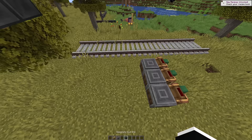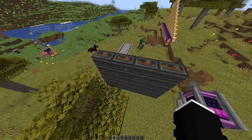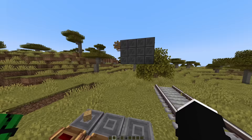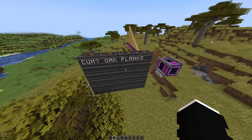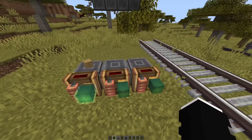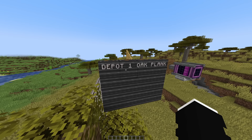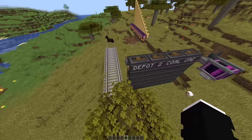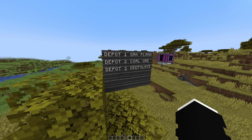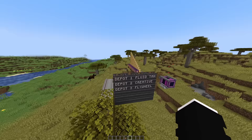So what happens if we just place random items? I'll try placing a plank here. Nothing happened at all. Wait — I think we need to do something in here: combine item names, depot block, attached side, attached label. I've changed the names of these, so if we place coal here it should say something. Oh, it changes between them! Depot one has oak planks, depot two has coal ore. You can write data to line two as well. It says 'creative' — so you can track items. This will be great for controlling your factories.